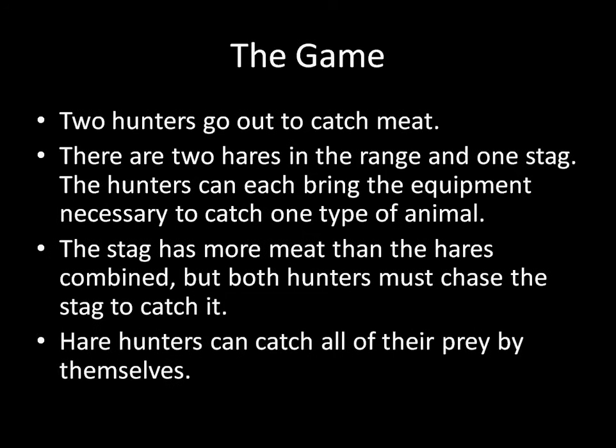Here's the situation. We have two hunters going out to catch meat. There are two hares in the range and one stag. The hunters can only bring the equipment necessary to catch one type of animal, and they have to choose this equipment without seeing what the other one is going to choose — they can't coordinate directly. The stag is worth six units of meat, while each individual hare is only worth one unit of meat. But the stag is really tricky to catch, and the hunters need to both be trying to catch the stag in order to trap and kill it. So in order to get the stag, both of them have to choose the stag hunting equipment.